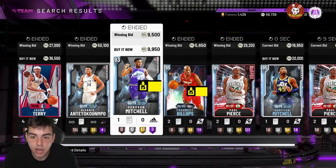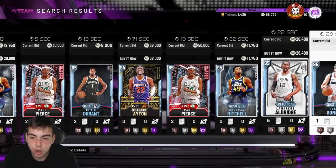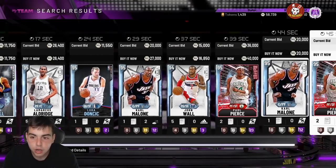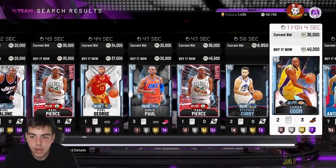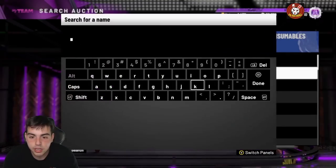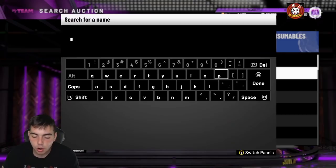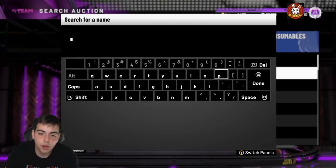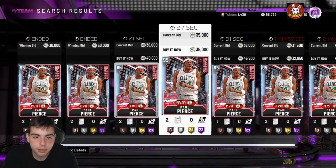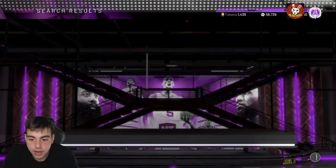One MT method you guys need to do: scroll the auction and look for cards that are really hot. Paul Pierce is really hot right now, Giannis is hot, Aldridge is hot. If we look at Paul Pierce — you could try bid sniping him, or you could just hop on the filter. His buyout is around 29k, so if you get him at 25k you can make a quick profit. I'm speaking kind of fast — I'm just in the 2K mood today.